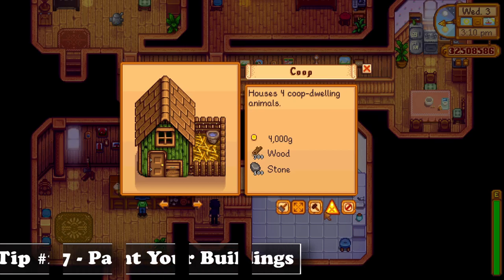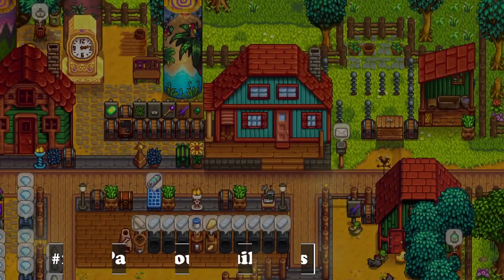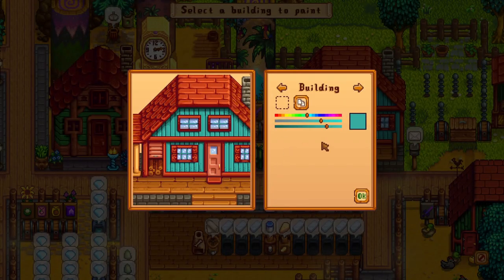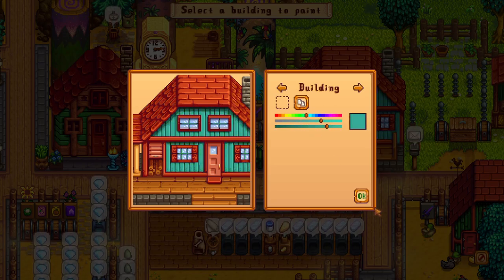Did you know you can change the color of some of the buildings on your farm? To do this, you just need to visit Robin's shop and choose the paint option, which then lets you decide on a color for your house, coop, barn and sheds. This is a really nice addition where you have more control over the look of your farm and can create the ideal layout.